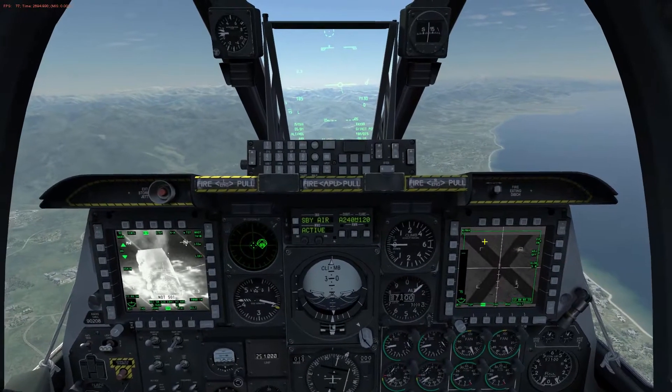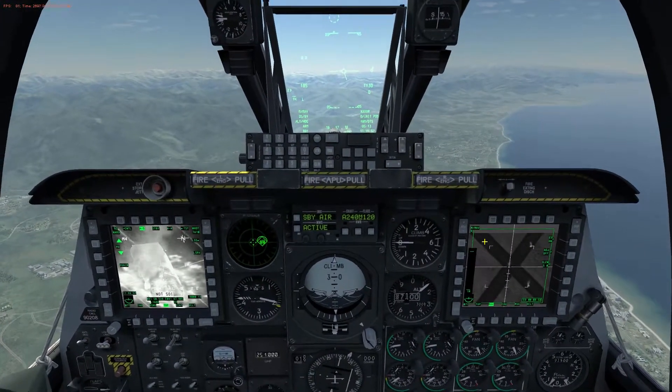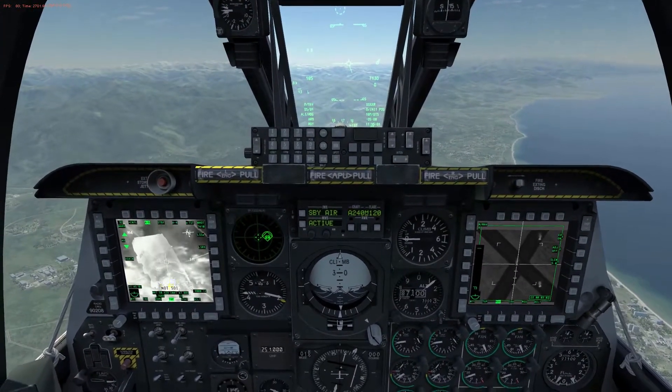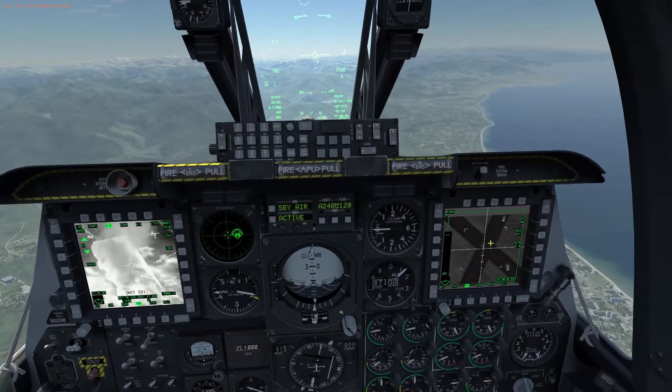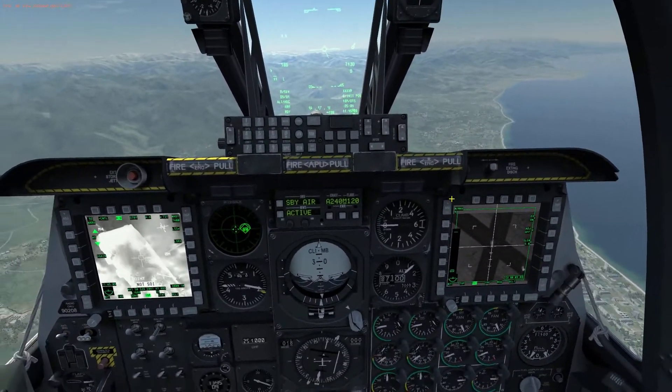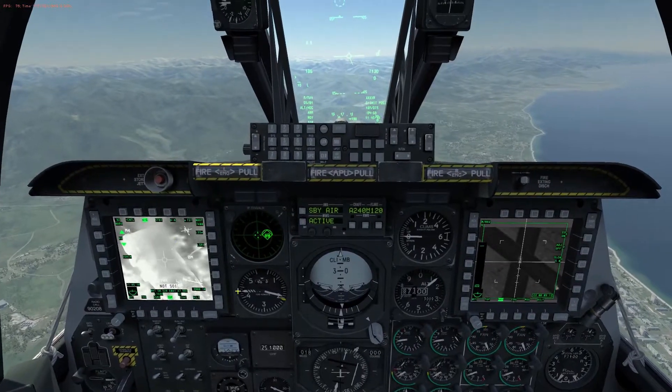So that's basically the fundamentals of how to fire Mavericks. Find whatever target you have over on your TGP, set that as your SPI, come over and slew your Maverick head seeker to that SPI, then fire whenever you're ready. Just make sure that you have your Maverick selected.